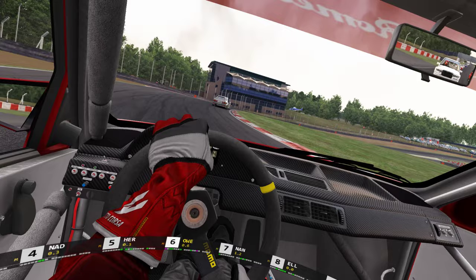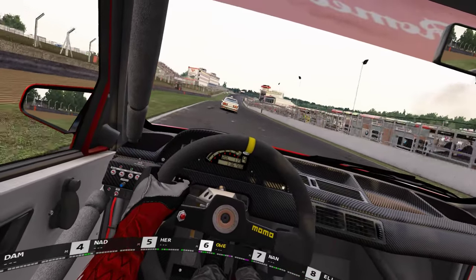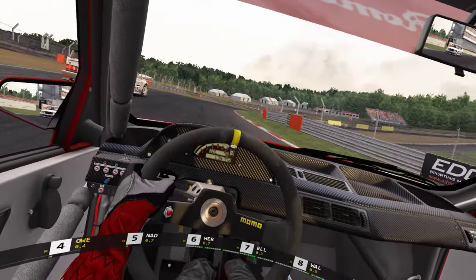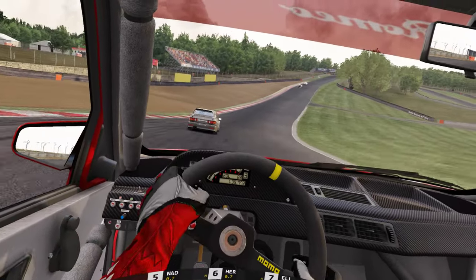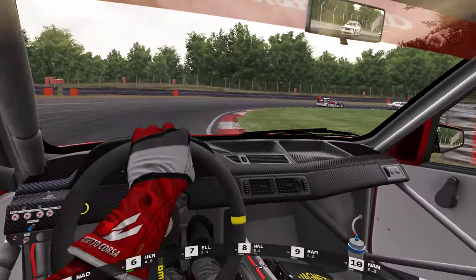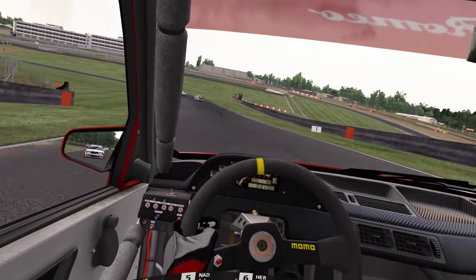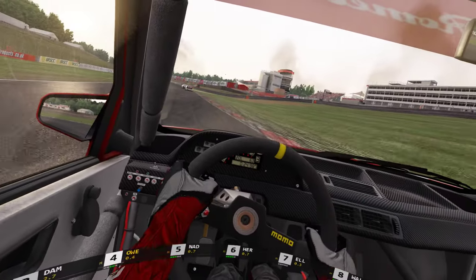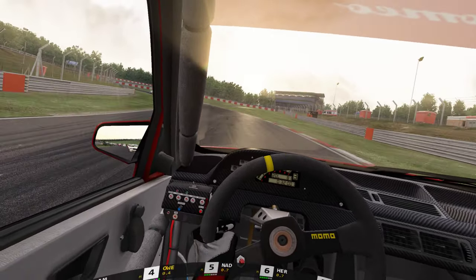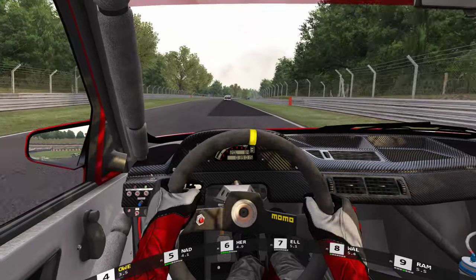Am I seeing a huge difference in grip? Maybe a tad grippier, but certainly not a case of — when the back end's out you know when you lose it, and that's emphasized by the understeer force feedback. The Cobras on the other hand felt like they were on ice, but that's Cobras isn't it — I feel like that any time of the day.